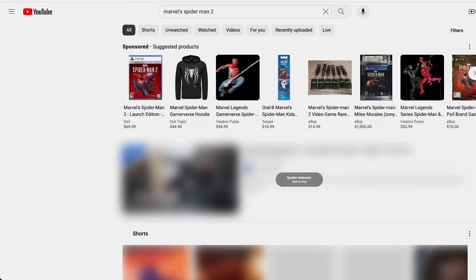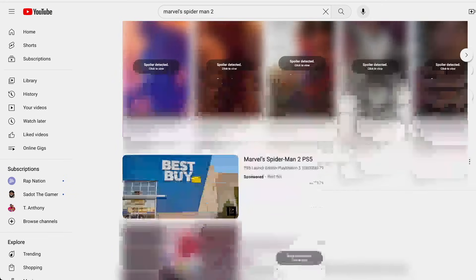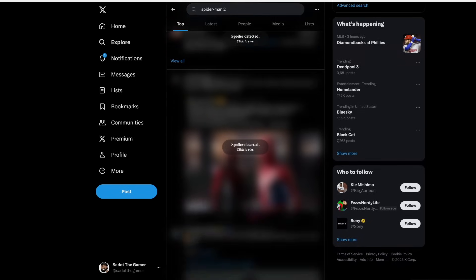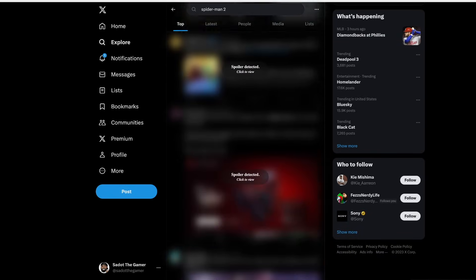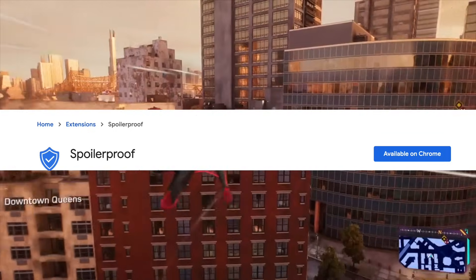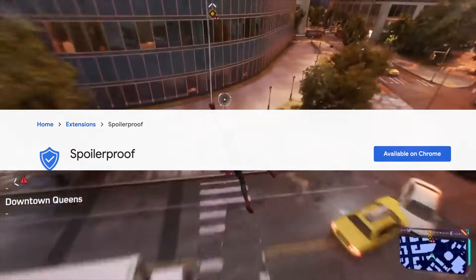The Spoiler Proof app currently works on Facebook, YouTube, Twitter, and Reddit, with over 2,000 titles across movies, shows, and video games supported. The team is updating the app weekly, so drop any requests for new features, titles, or general feedback on the Chrome Web Store. If you're tired of worrying about spoilers, head over there and download the app for free.